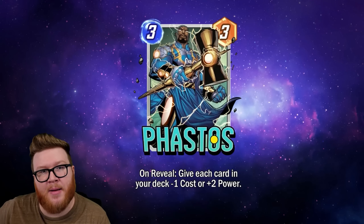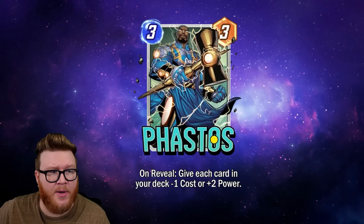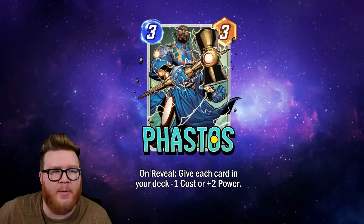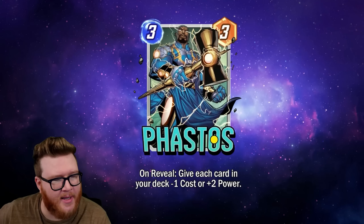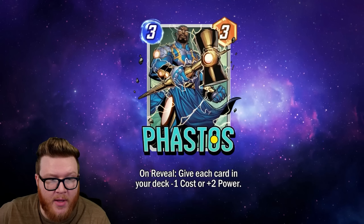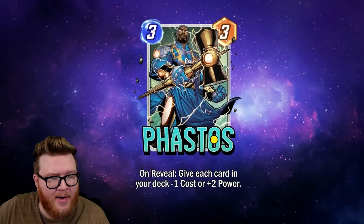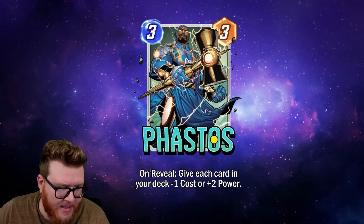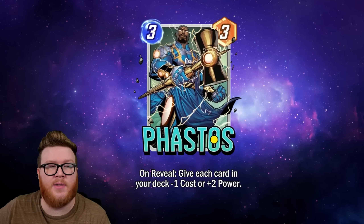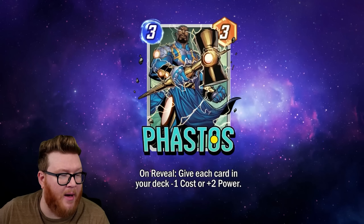If you knew this was always going to give discounts you could build your deck around that — your three-drops potentially cost two, Sarah makes them cost one, and you adjust your curve. But you don't always know that. The unpredictability makes me nervous from a deck construction standpoint. It may be true that you just toss this in a Silver Surfer deck and it does enough — you got plus two here that mattered, negative one here that mattered — and from game to game that stacks up as a generically useful bonus.